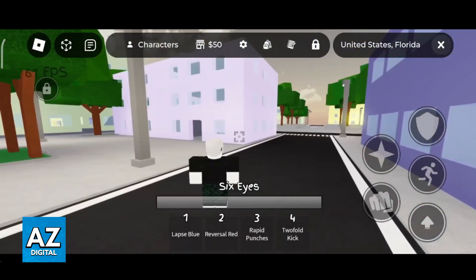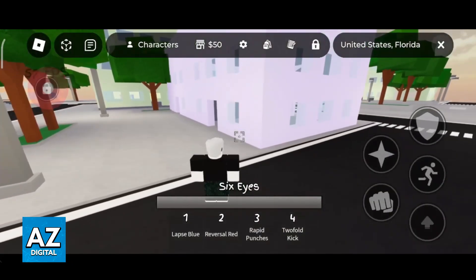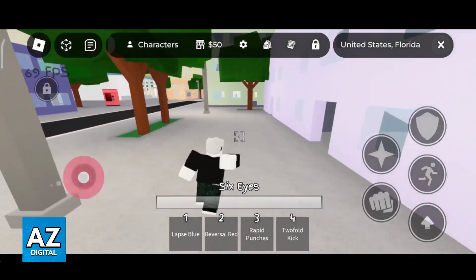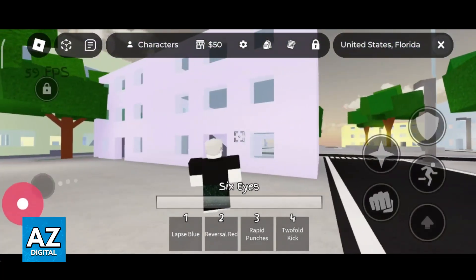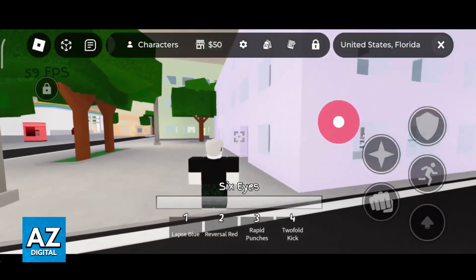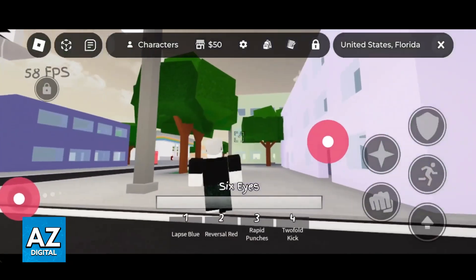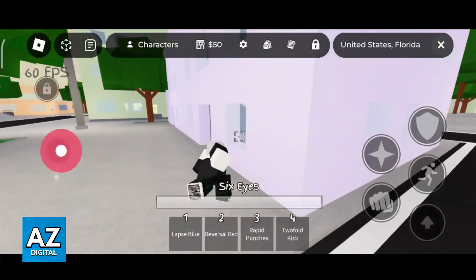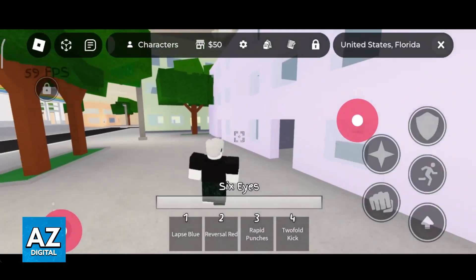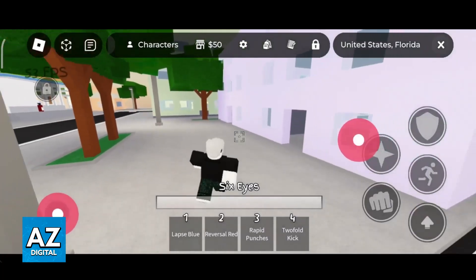Now to wall run — this can be a little bit more complicated. First, make sure that you lock your camera behind your back like this by using this lock icon. Now you have to run towards the wall and push the little joystick on the left to the opposite side of the wall. So for example, if I were to jump into this wall on my right side, I would have to move my joystick to the left as I jump into the wall. And as you can see, I did a quick flick and my character jumped off of the wall to the opposite side.